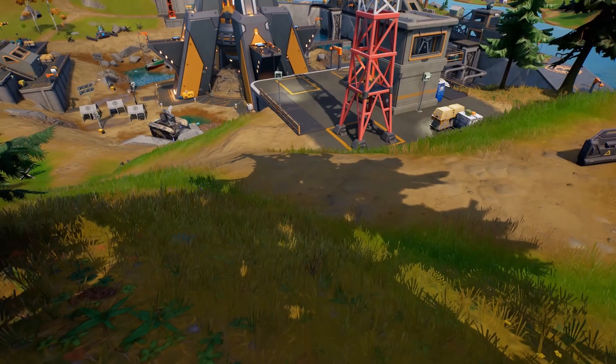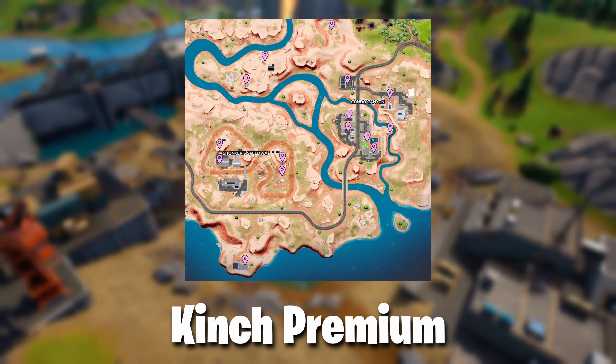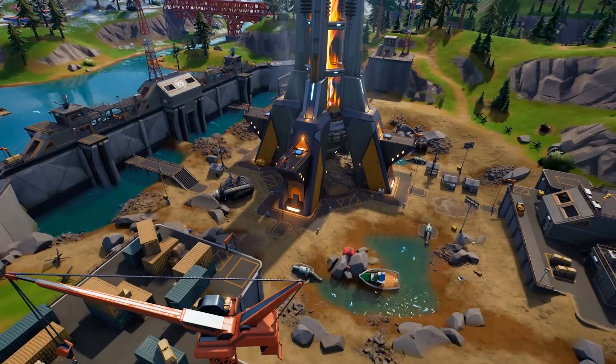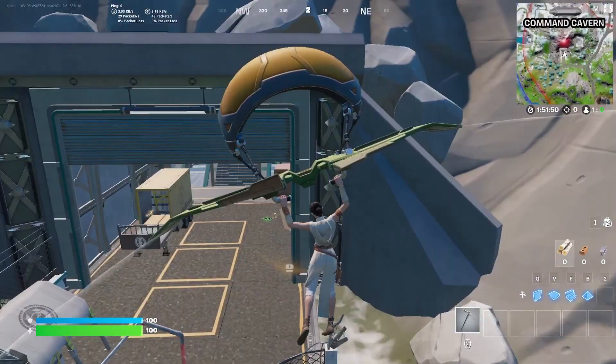If you don't want to spend hours making a drop spot map yourself by loading into hundreds of games and slowly adjusting markers, my paid Discord service has over a hundred of these already made by the best in the business. You can request two of them every single month for the $5 subscription fee, plus access to many other useful features. The one shown here is totally fake and mocked up by me in about one minute, so don't try using it.